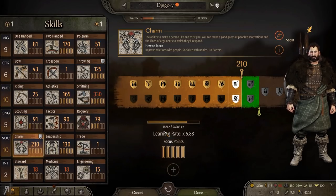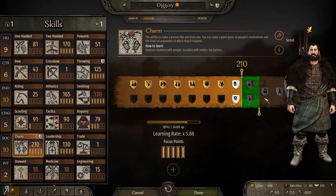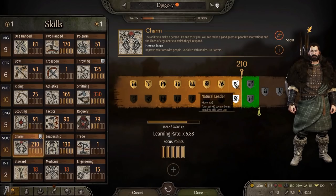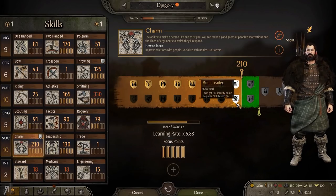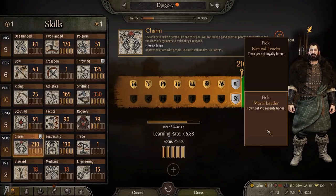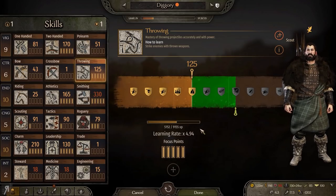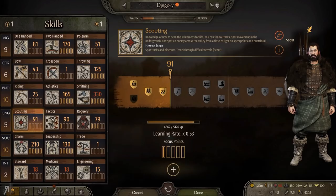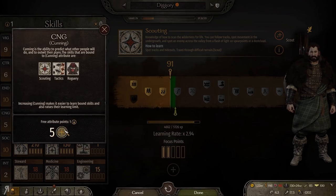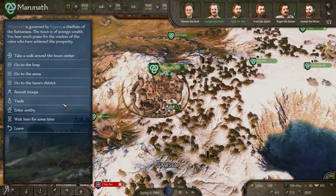The main reason I wanted to do that is purely for the fact that in the future we may very well be marrying into Caladog's family, so having that additional relation is going to be quite important. Natural leader or more moral leader? Loyalty bonus or security bonus? I'll go loyalty since security is already pretty high. Use any thrown weapon while entering settlements as a civilian — personally I think that's kind of useless. I'm going to be increasing my scouting skill further; let's go for a little bit more control.